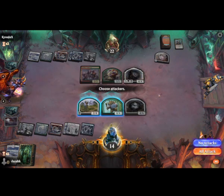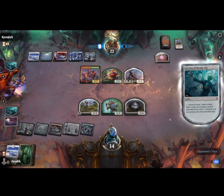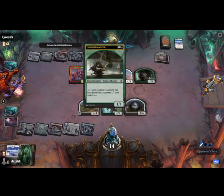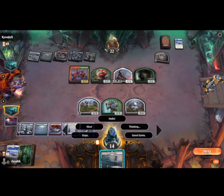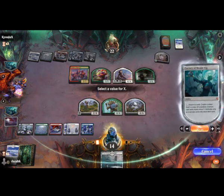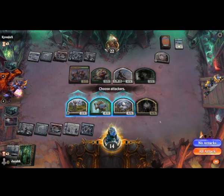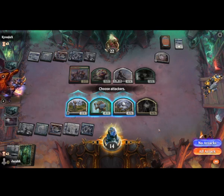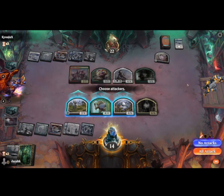Well, that is a blocker for it, I suppose. What on earth is that? Gigantomancer — for one mana, can make anything a 7/7. He can make his entire board 7/7s. Yeah, just everything's a 7/7.